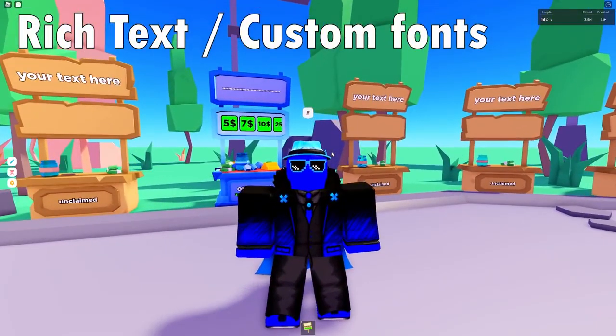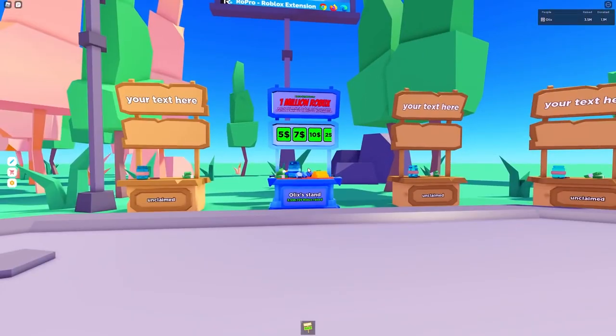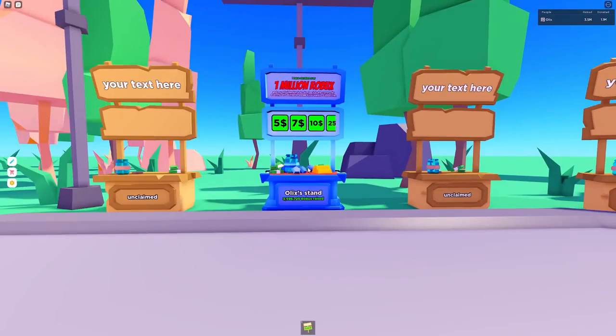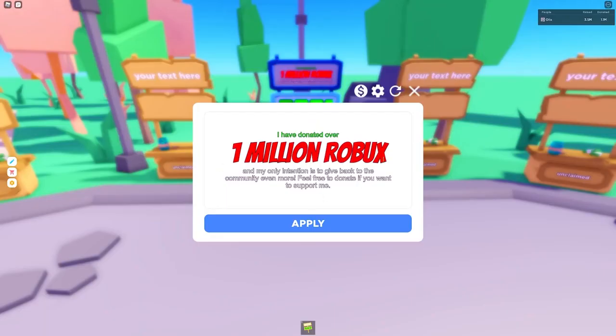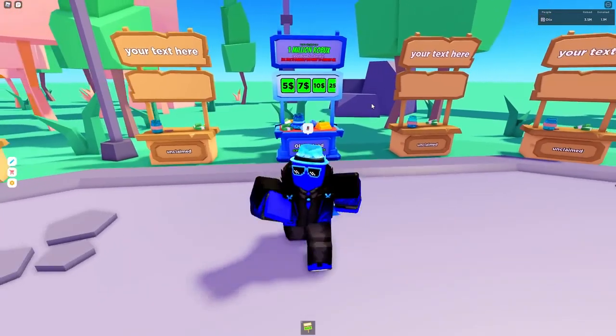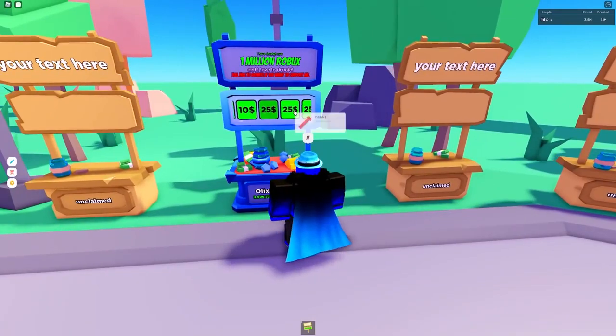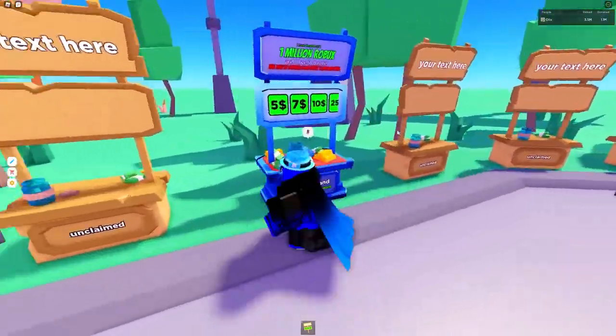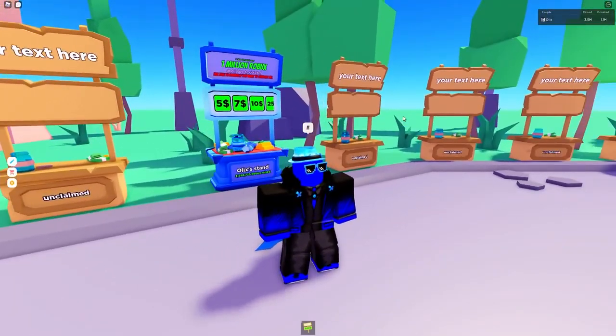My next tip is using rich text or custom fonts on your stand. This kind of stand probably works way better — rich text combined with a nice stand is the key to getting donations. If you're wondering how to use rich text, I have a tutorial linked in the info card top right of your screen. It's pretty straightforward. I think if a rich developer saw my stand, they'd probably donate just because of the message — it's similar to how BPOJs earns so much, though being a YouTuber is also a large part of it.